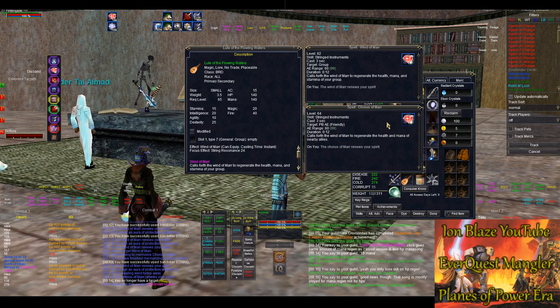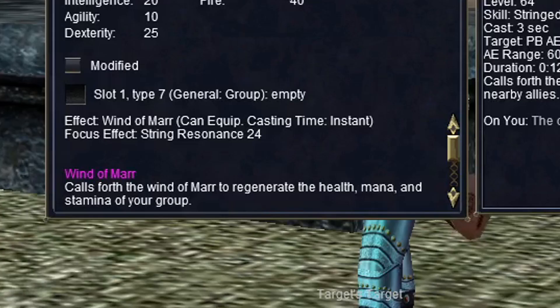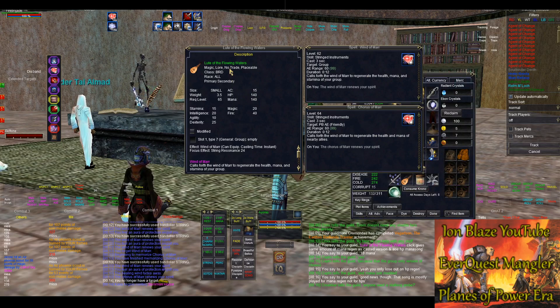I wanted to test out mana regen — I wanted to see if there was any effect of using just the clicked version of the Lute of Flowing Waters versus the actual cast version of Wind of Mar. What I found is there's no difference at all. If you do an insta-click off this lute, it's 19 mana regen, and if you cast Wind of Mar or even Chorus of Mar yourself, it's still 19 mana regen. So this lute gives you just as much mana regen as if you were to cast it yourself.